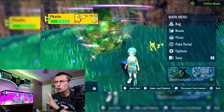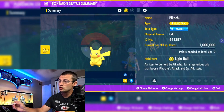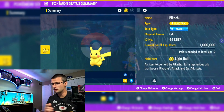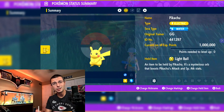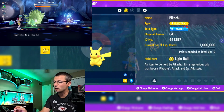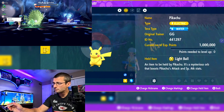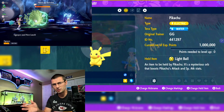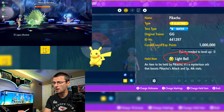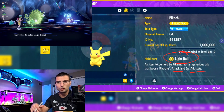Let's get into the details and talk about Pikachu. He is a 7-star Tera Raid Boss — this Pikachu hits like a truck for a little electric mouse. He's a Water Tera type, which is interesting because he uses Surf quite a bit. The held item is the Light Ball, which increases Pikachu's Special Attack and Attack stats.